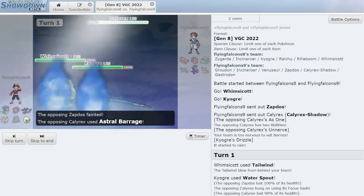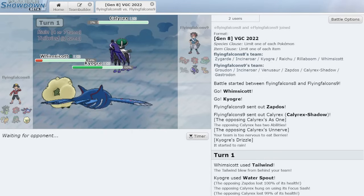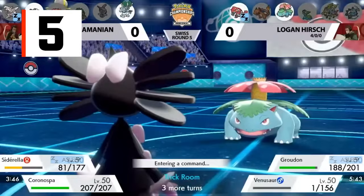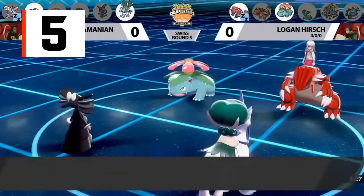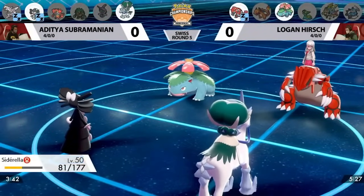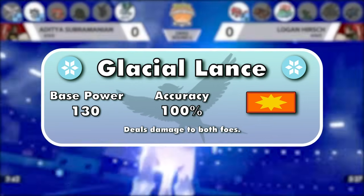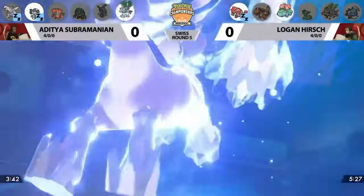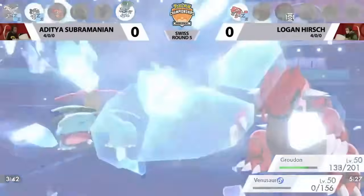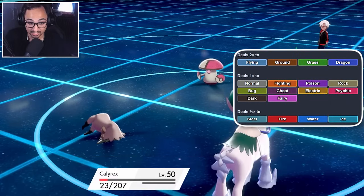Number 5 is Glacial Lance — the move of the other horse, Calyrex Ice Rider, which is Calyrex riding a Glastrier. Glacial Lance is an Ice-type physical 130-100 dual target move. While physical moves are slightly worse than special ones due to prevalent abilities like Intimidate, the extra 10 base power and great coverage of Ice-type moves makes Glacial Lance better than Astral Barrage in my opinion.